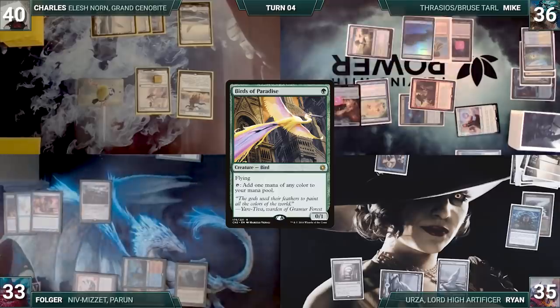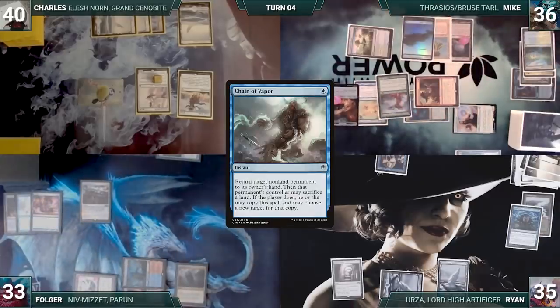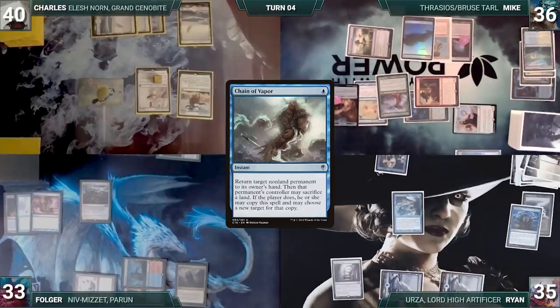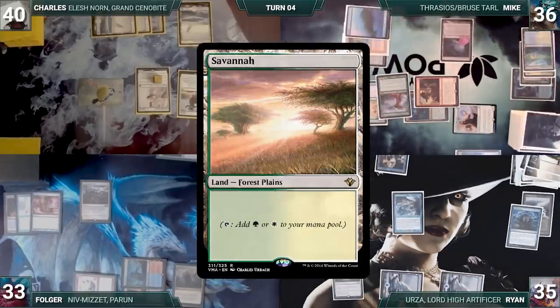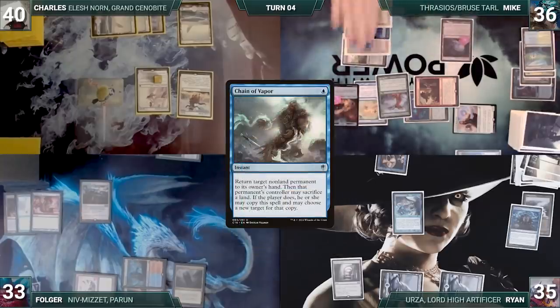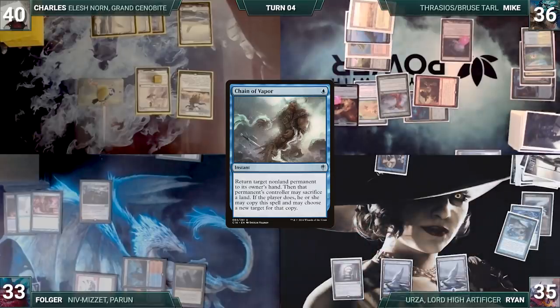Mike draws, attacks Folger with Thrasios, Dockside, and Drannith. Folger takes it and in his second main phase Mike casts Birds of Paradise. At end of Mike's turn, Ryan casts Chain of Vapor targeting Drannith Magistrate. In response, Mike activates Thrasios, scrys one and puts Savannah onto the battlefield tapped. Chain of Vapor resolves, Drannith bounces to Charles's hand, and Mike decides not to continue the chain.